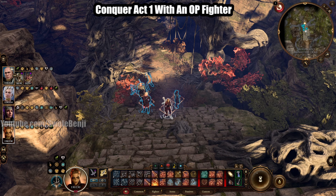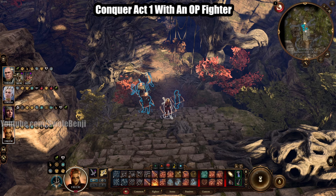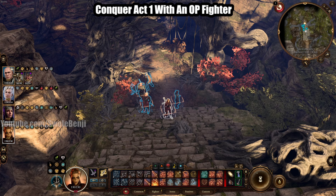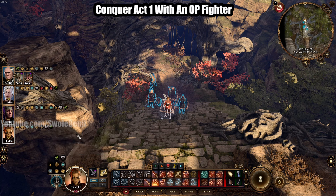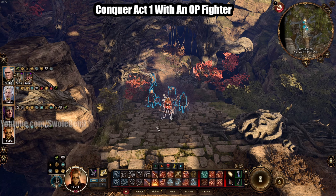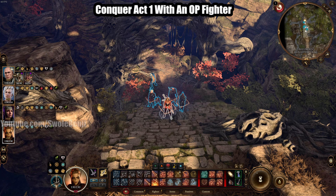This being part 1 of 3, we're simply going to cover the items that are available to our fighter. In Act 1, I recommend you just use Lae'zel for a very specific reason. She has synergies with some insanely powerful gear that you can get very early on, and she will carry you completely through Act 1 on her shoulders.